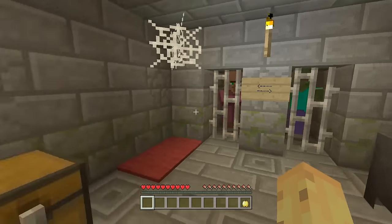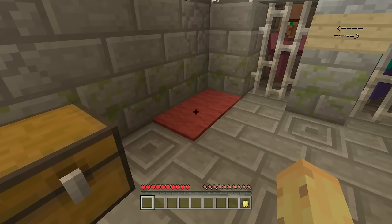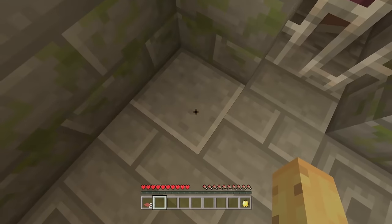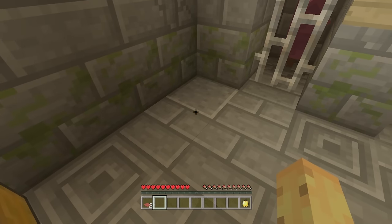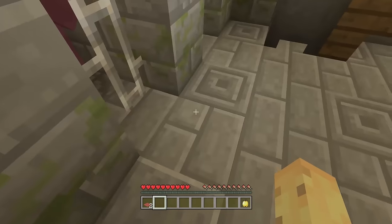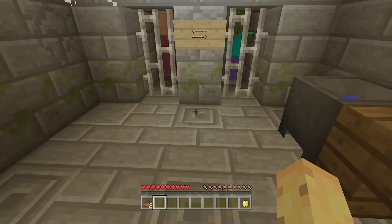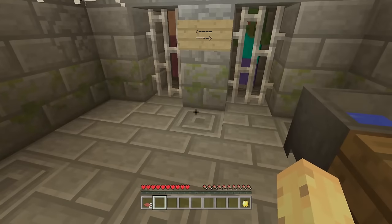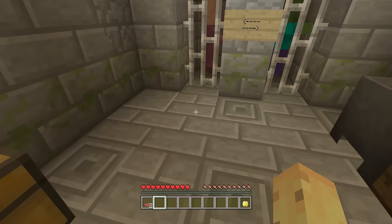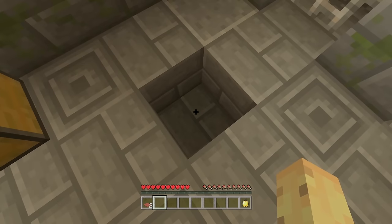There are also secrets within this secret. You might spot that there's red carpet in the corner — if you break the red carpet you'll find, for some reason, a polished andesite block. No idea why it's polished andesite, but it's the only place you can find this in the wild — just a single one in the entire build. The other cool secret is that some of the stone bricks around you will actually be monster eggs, which normally only spawn in strongholds and sometimes extreme hills. If you punch around the place you'll eventually find a monster egg, which means silverfish will spawn.